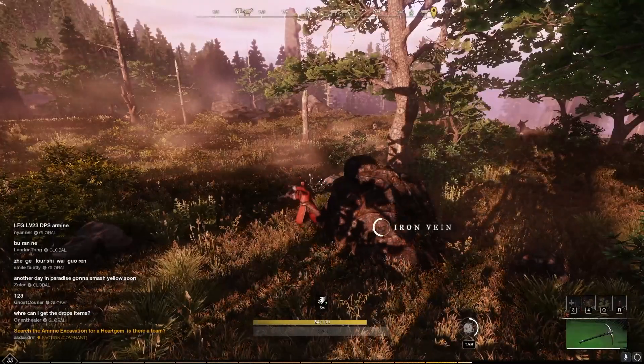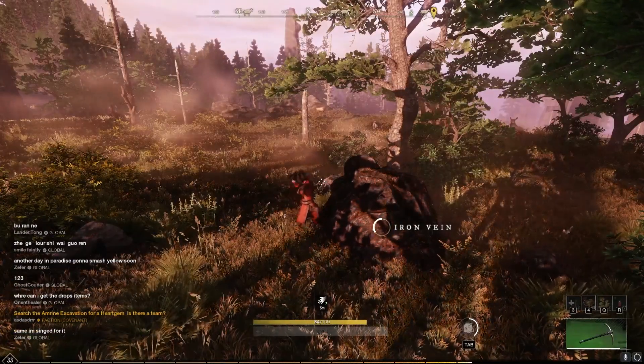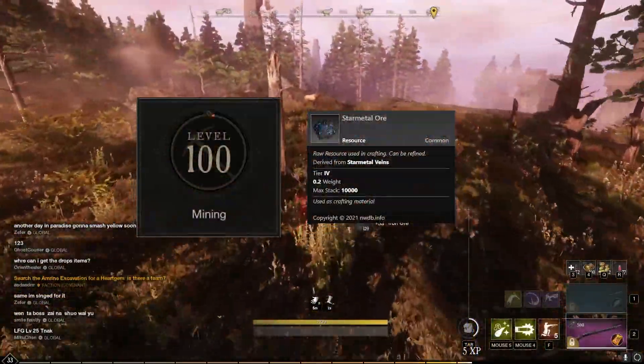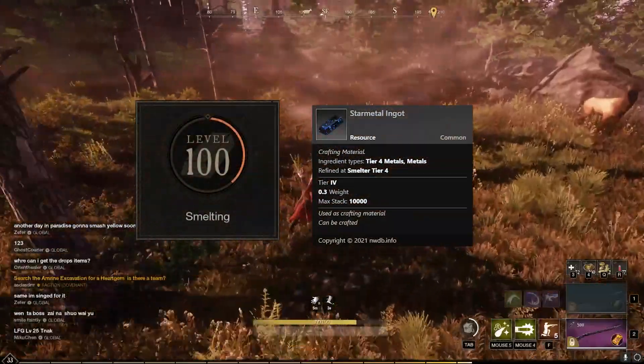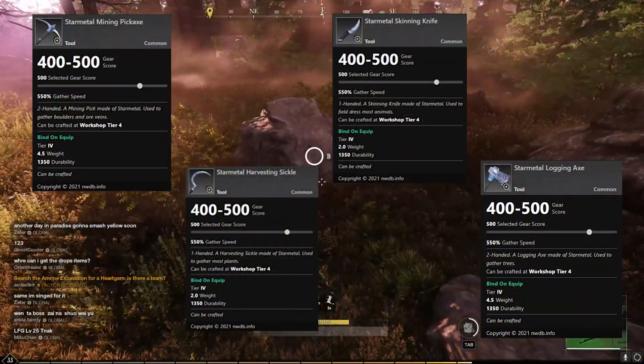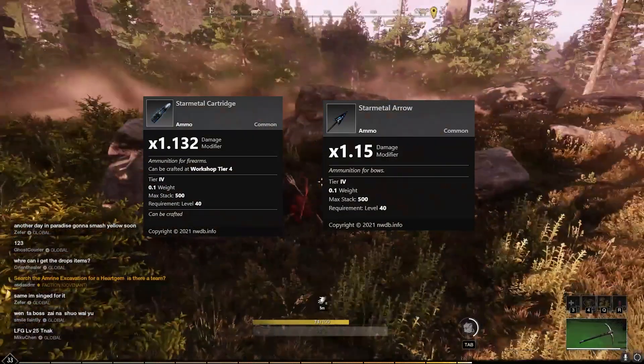The reason I wanted to make this video is because of how important star metal is. You can begin mining star metal at mining level 100, and when you turn these into ingots you can make incredible weapons and star metal tools — which are crazy good if you get all three perks — as well as star metal ammunition.